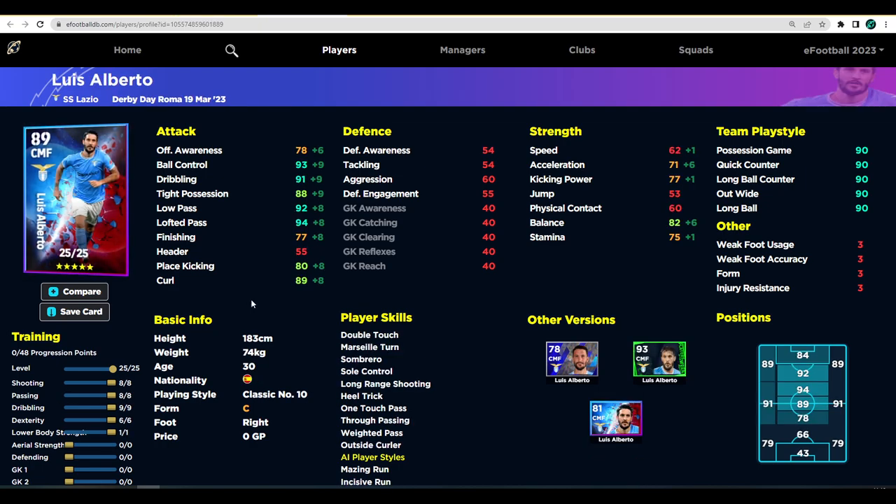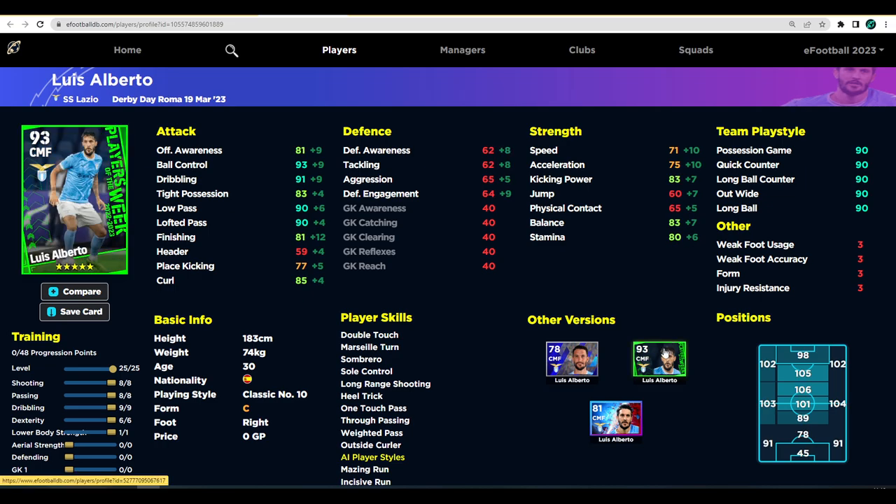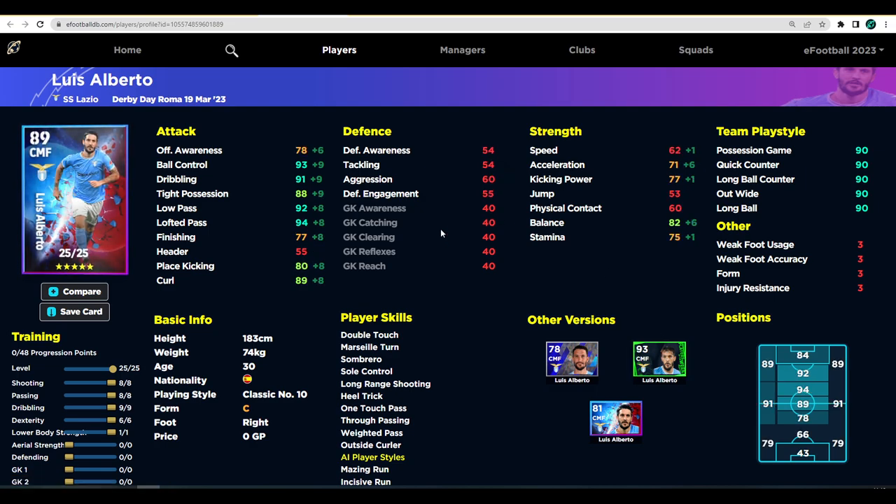Luis Alberto has the potential to be an absolute monster. His standard card is quite decent, and they released a Player of the Week card that was really good, but I think this derby card is actually better with the right training. Looking at that POTW card — 90 low pass and lofted pass, 93 ball control, 91 dribbling, 75 acceleration — we're going to replicate that playing him as an AMF. Don't worry too much about overalls; if you pump points into defending you only gain one overall, which isn't necessarily better.